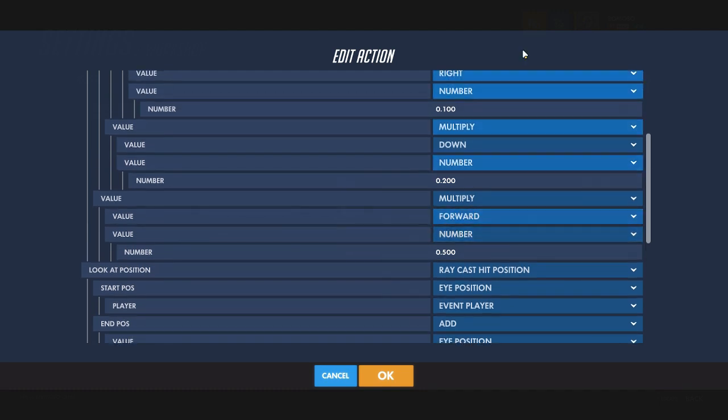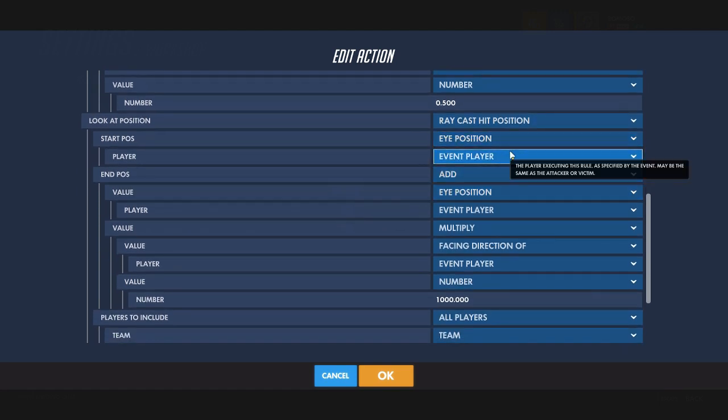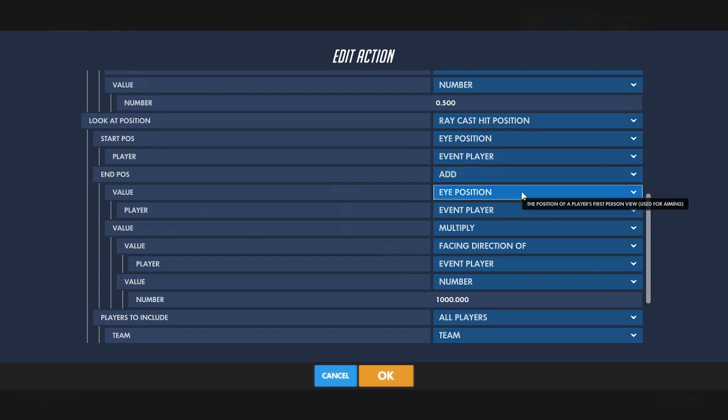But this makes it look pretty good as long as you're not facing the spawn doors. Set the look-at position to be the raycast hit position starting at the eye position, ending at the addition of that position of event player.